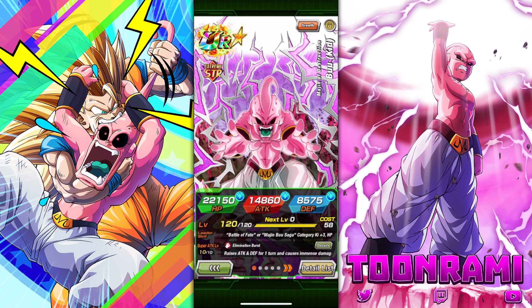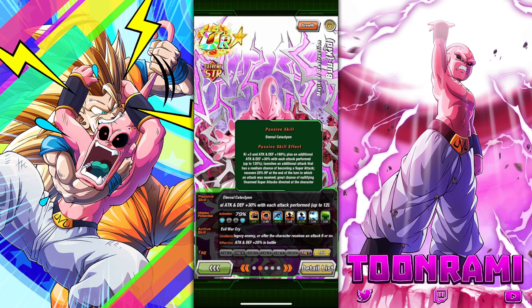STR Kid Boo has quickly become one of my favorite units to run right now because of how destructive he is offensively and how his defensive capabilities are just such a wild card. It's really fun to run this guy with reckless abandon and just see what happens. His 20% heal after taking damage is one of the most fun abilities I've run in the game recently — it's just surprising how much 20 can actually mean on certain teams.